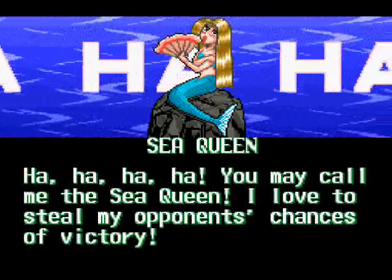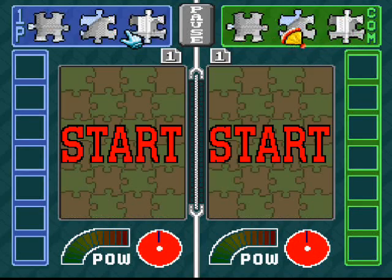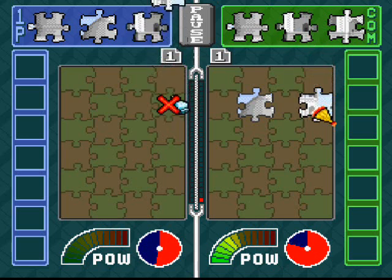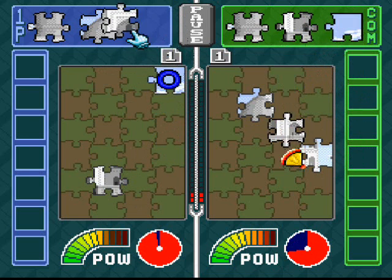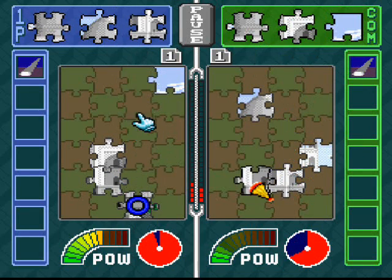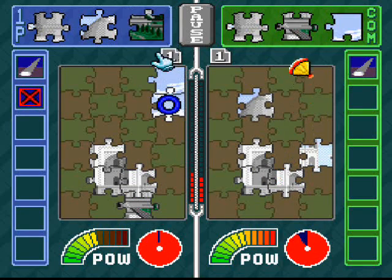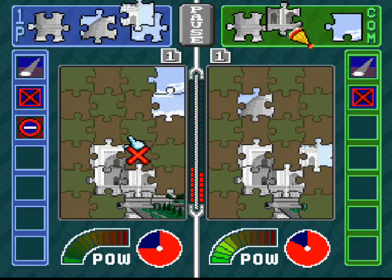This is where the game actually starts getting hard here — the Sea Queen. She's quick and she's very wily. By stealing away the chances of victory for the opponent, she basically likes to use the drain to remove the items on my side. But as long as you put together the puzzle faster than her, you won't have to worry about using items anyway. But she does use other items in that.